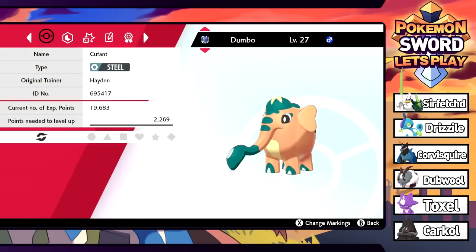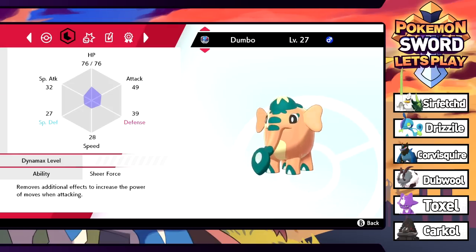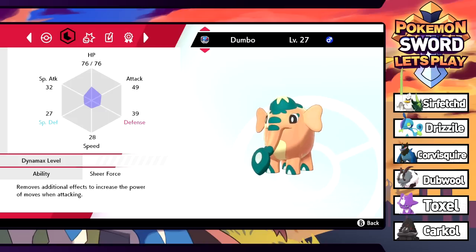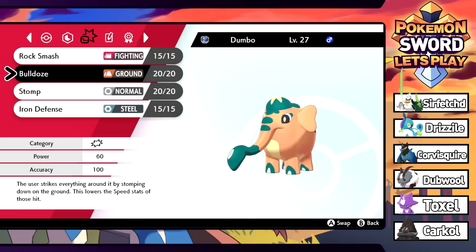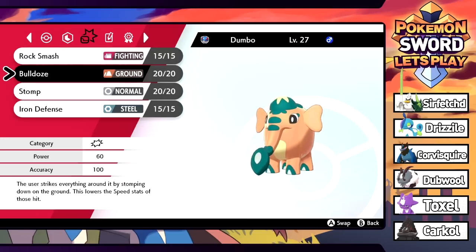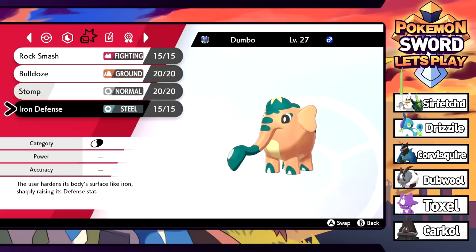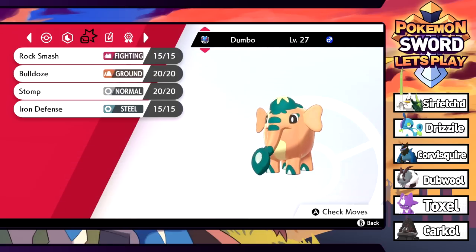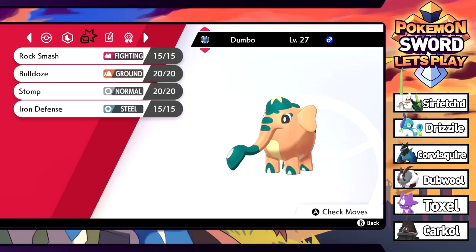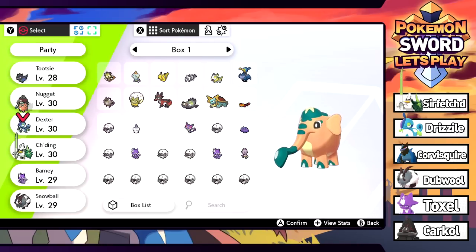Let's check out the summary. It turns out it's actually a steel type. I don't know if this thing gets a secondary type as it evolves, but it's pretty cool. It's also got the Sheer Force ability, which is great because it actually has Bulldoze. So with Sheer Force, it doesn't have a chance of getting the speed drop, but it does give it a boost in attack. I think Stomp also gets Sheer Force - everything actually does. We got Iron Defense. We're gonna switch around.